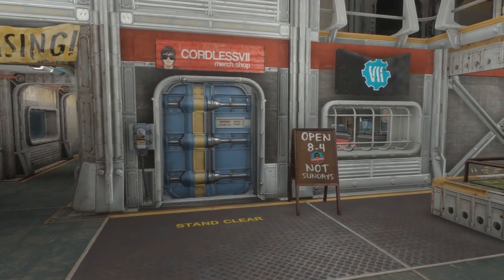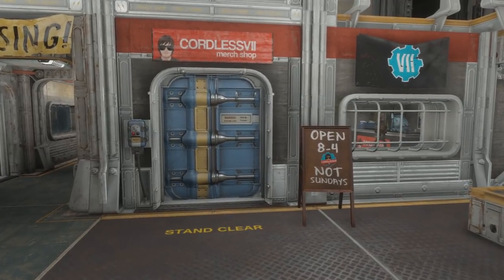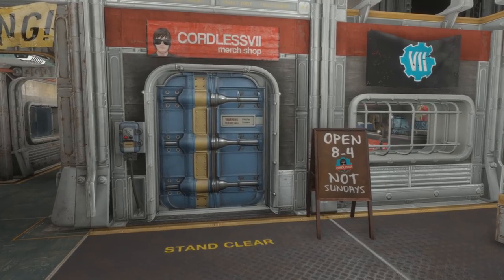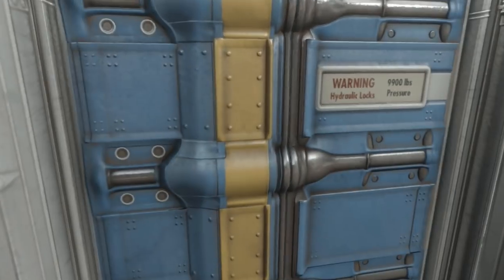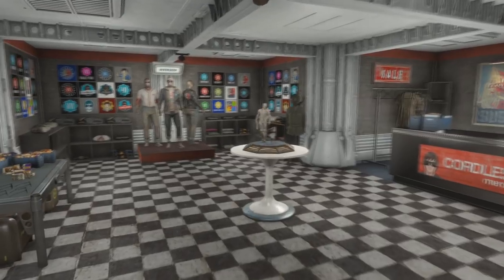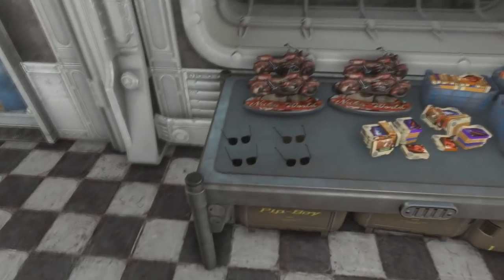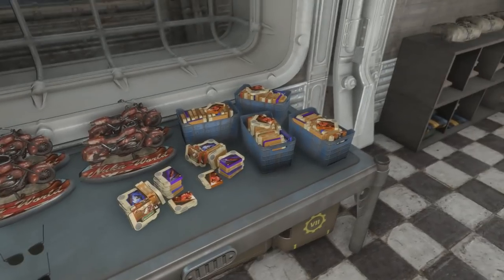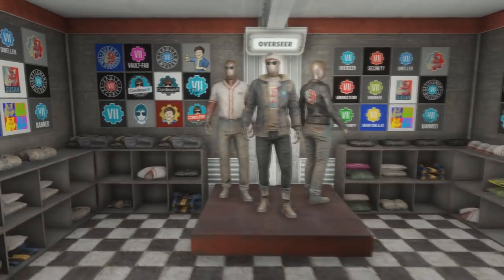Right next to the cafeteria is my merch shop, and I actually have an online store — it's redbubble.com. I have a few t-shirt designs on there, and the quality is really good. So if you're into t-shirts and my channel, go check it out. I made this merch shop as a representation of that. We've got the Vault VII sunglasses, and the holotapes over here represent hard copies of my videos in case you need to watch them on the go and you don't have a cell phone.